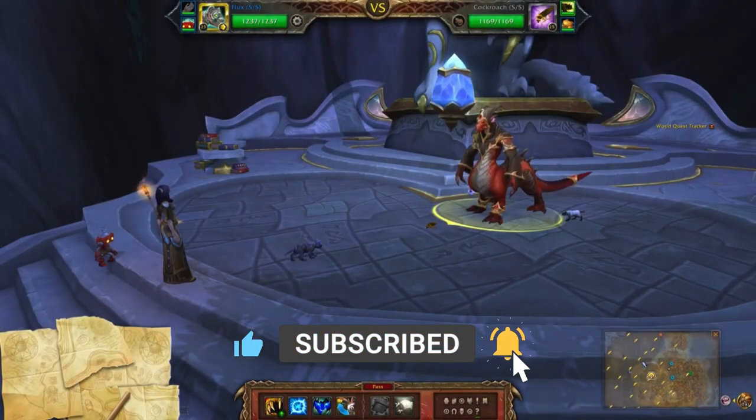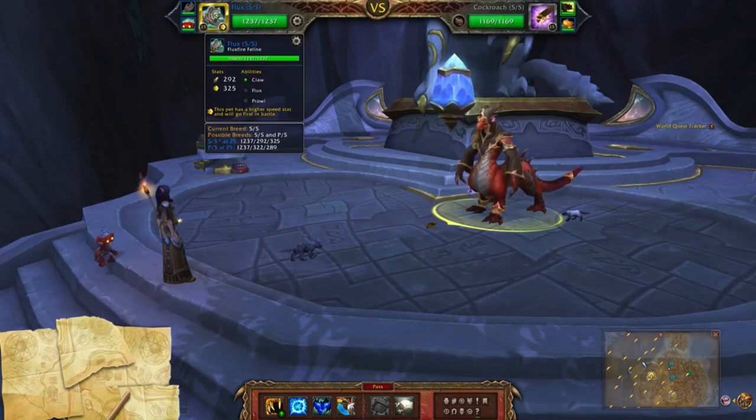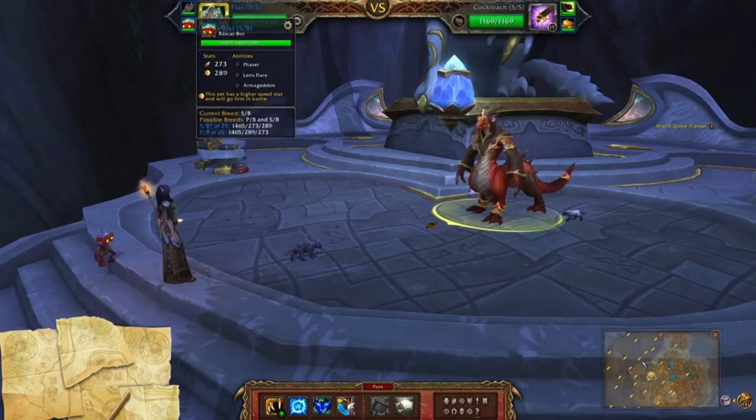This will be my mech team using the Flux Fire Feline — mine is a double speed breed using Claw, Flux, and Prowl. Next up is the Rebuilt Gorilla Bot with Metal Fist, Wind Up, and Surge of Power. The third slot is the Rascal Bot — mine is a speed balance breed with Phaser, Lens Flare, and Armageddon.